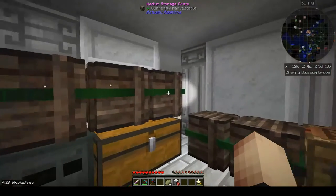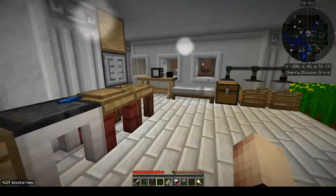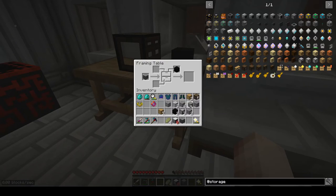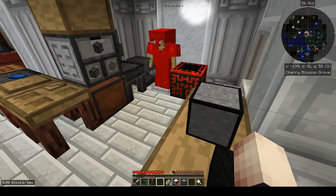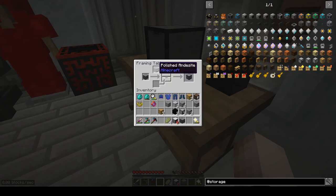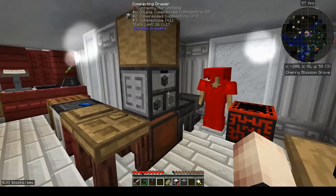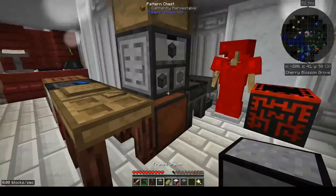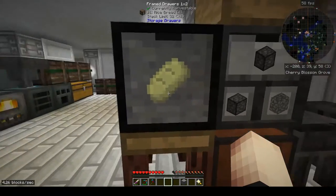Let's try polished andesite — you know, that's not bad, it's getting closer. The outside edge is still a little dark but not horrible. If we made all our stuff with polished andesite and basalt we could get fairly close to the compacting drawer's look. Let me place them side by side and see — you know what, that's not too bad at all. I could live with that.